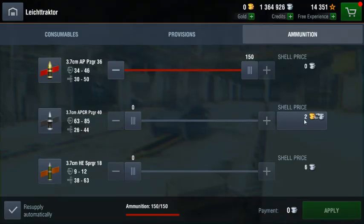Premium APCR will cost you gold or credits depending on how you convert it. Here I've just converted it to being purchased for credits if I so chose, and now back to gold. This is to prevent any accidental gold purchases on your account and also to save gold in case you want to use it later.